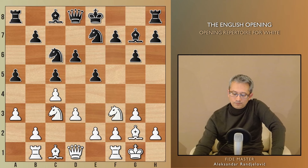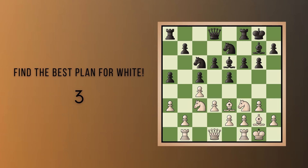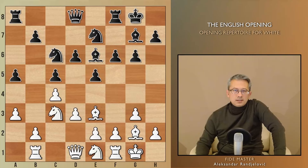Now, we can see White provoking f6, and after Be3 and Be6, this is a good moment to pause and find a good plan for White to support queenside expansion. The maneuver starts with Ne1, followed by Nc2, and now we are ready for b4. It is a common theme in the English.